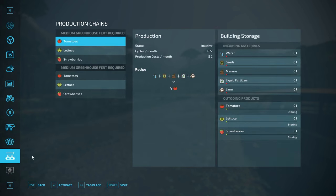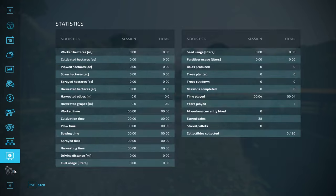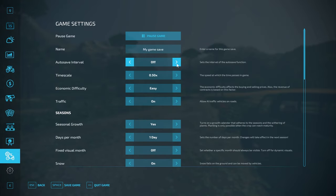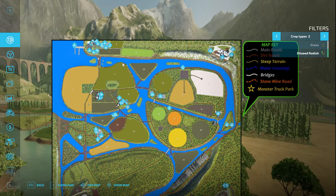We do own two greenhouses to start. This one requires liquid fertilizer, and another requires manure. You need lime, liquid fertilizer, seeds, manure, and water to get things to grow — just a little bit more difficult, a little bit extra challenge. Let's go ahead and turn those off to make navigating a little easier.